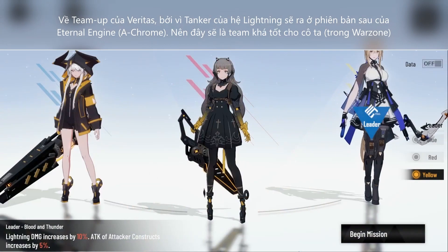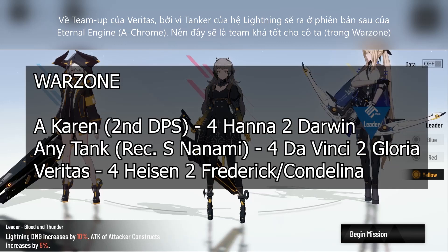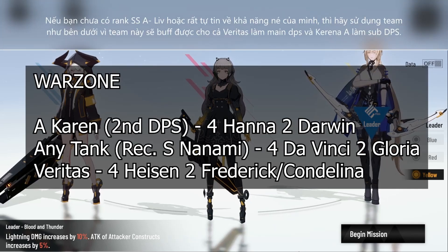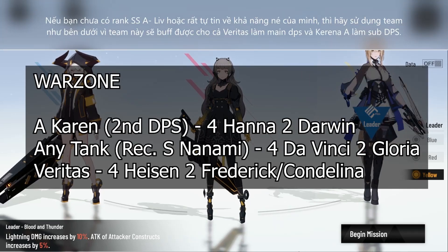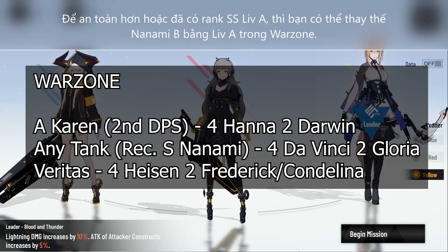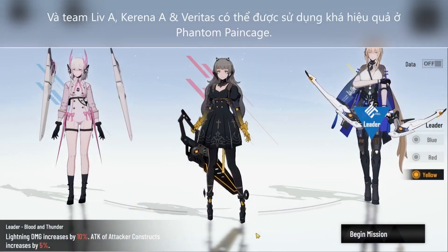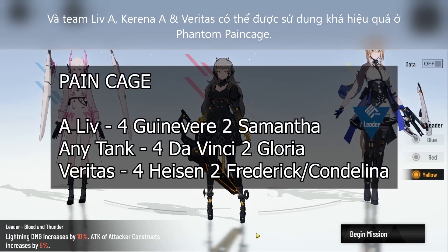For the recommended team setup, the Lightning Tank only comes in the patch after Eternal Engine, so this is just a placeholder team until then. Feel free to come up with your own if you find something more effective, as this is just a guideline. For Warzone, you can go A-Karen, any tank, and Veritas. For Pain Cage, A-Lift, any tank with Veritas.